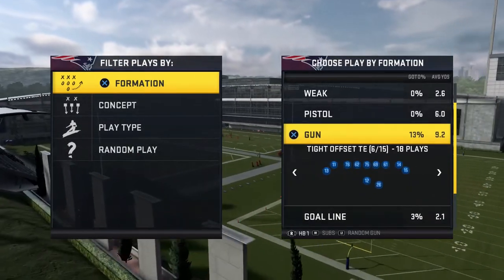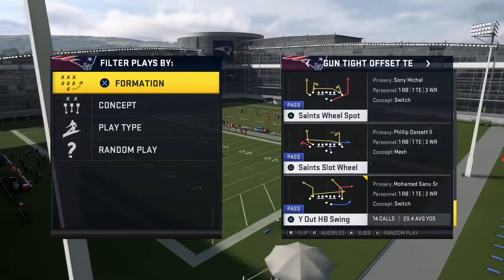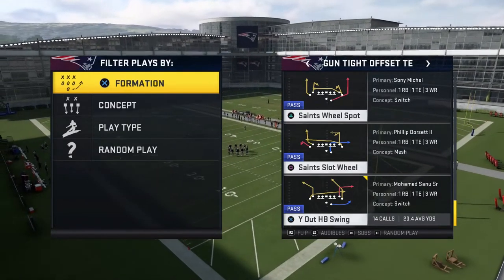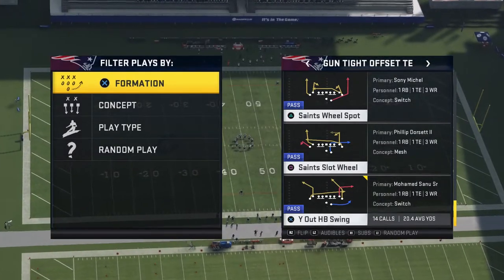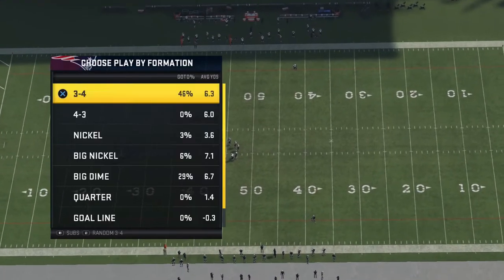But in this video we are going to be talking about the Y-Out play out of gun tite set. It always has different names in different versions of Madden, but everybody just calls it Y-Out. It's pretty well known as the play called Y-Out.